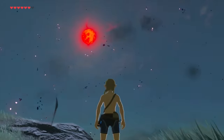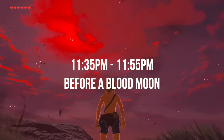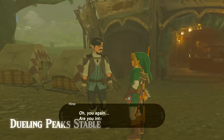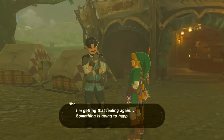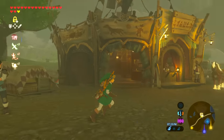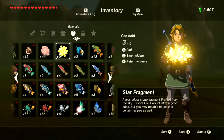One way to guarantee a critical cook is to cook between 11:30 PM and 11:55 PM right before a blood moon. You can talk to the guy at Dueling Peak Stable to find out if a blood moon is going to happen that night. A full cycle is eight in-game days and a blood moon is randomly selected from those full moons. You could also guarantee a critical cook by adding a star fragment or a dragon's body part, but that takes up a cooking slot.